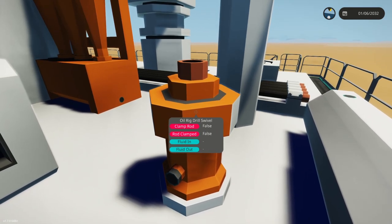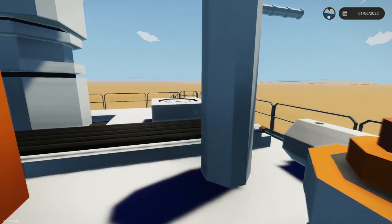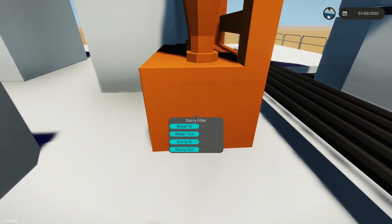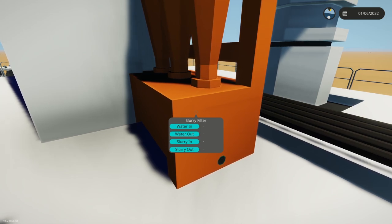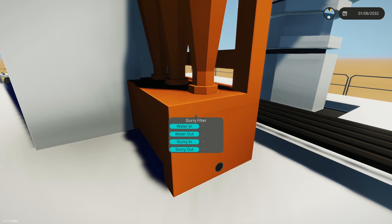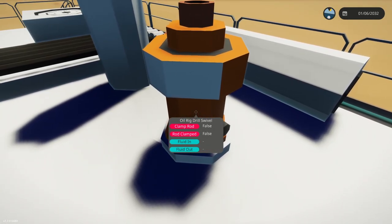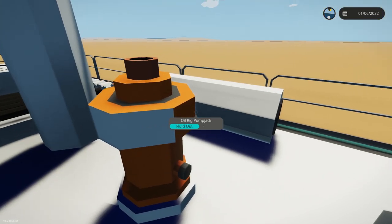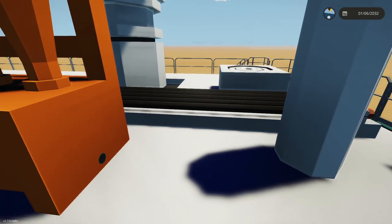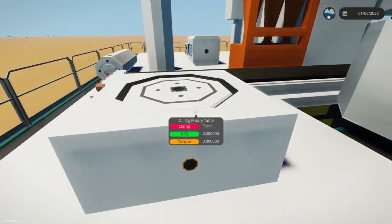Next we have the drill swivel, which pumps the fluid — the slurry — in or out. As we're putting the rod into the ground, we have to make sure there's slurry going through it from this filter. We need a fresh water source — maybe a truck delivers water, or we have a big reservoir on site — and we run the water through the slurry filter, then pump it into the wellhead through the drill swivel. So pretty much: you pump your water through here, it mixes into slurry, which lets the rod burrow into the ground. This is where you add that fluid.